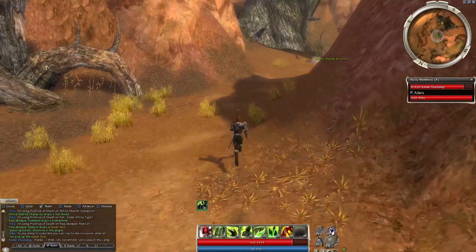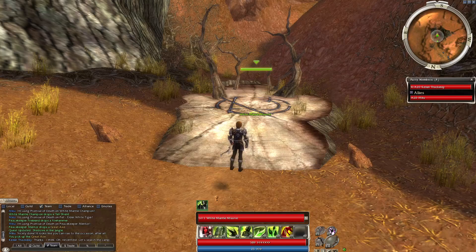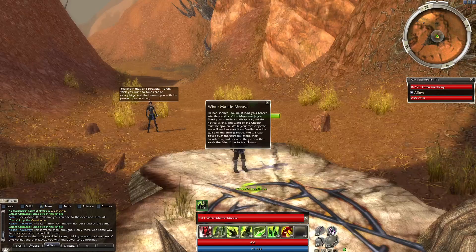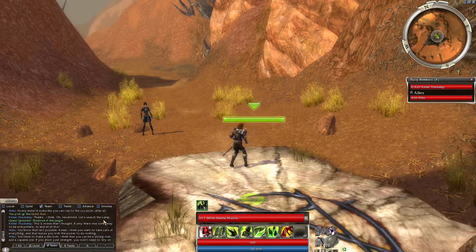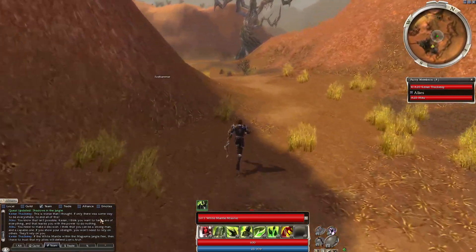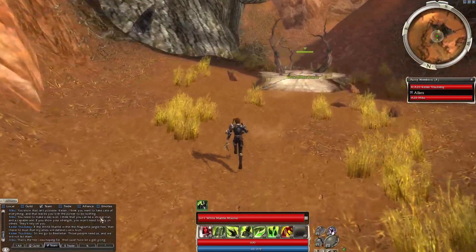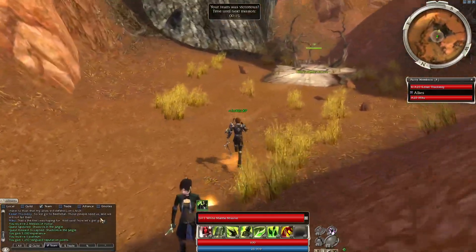Nicely done — it looks like you can rise to the occasion after all. Let's search the camp. The White Mantle Missive — that's what they're doing back here. Shady stuff. He has spoken: you must lead your forces into the depths of the Maguuma Jungle, shed your mantle and disappear, but do not fall silent. The words of the Unseen must be spoken while your men disperse. We will lead the assault on Beetletun in the guise of the Shining Blade. You will cast doubt over the usurpers, shake their foundation, and become a poison that seals their fate. It's worse than I thought. I think you want to take care of everything but that leaves you with the power to do nothing — you need to make a decision. If the White Mantle within the Maguuma Jungle flee, then I have to trust my allies will defend Lion's Arch. So we go to Beetletun — those people need us and we will not fail them. That was the fire I was hoping for.